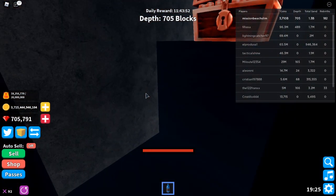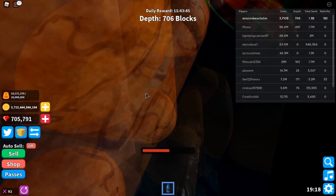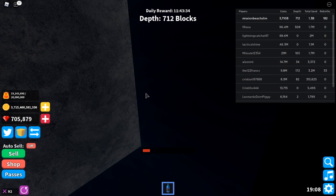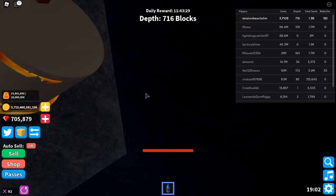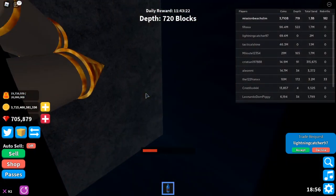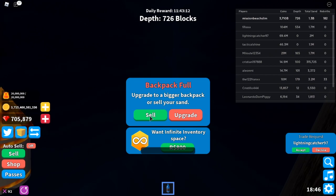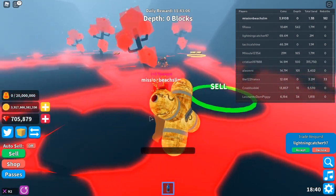We made it to 700 blocks. Guys, our bag is almost filled up. As soon as we get filled up, I'm cashing in — 1.3 million, 20 million — oh my goodness. Guys, we're so deep. Our bag is filled up, let's go cash it in. 202 billion coins! Gotta love it.